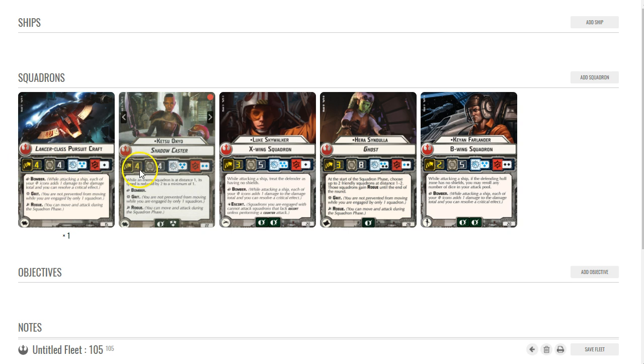Ketsu in particular is much tougher because of her defense tokens — she has Scatter, which is huge, and she's a particular nuisance to enemy squadrons. She's fantastic, but very expensive. Any squadron over 20 points is particularly expensive, and this setup with just one Lancer is already 105 points for only five squadrons.